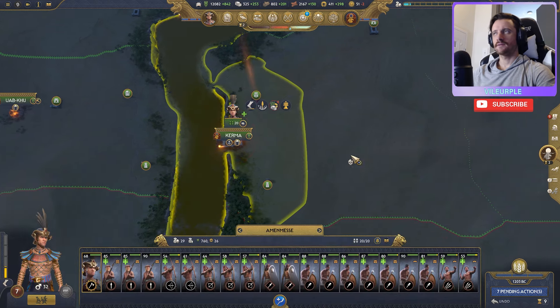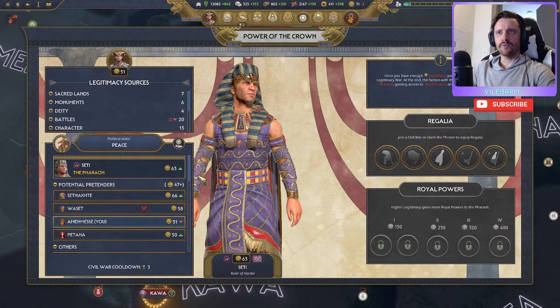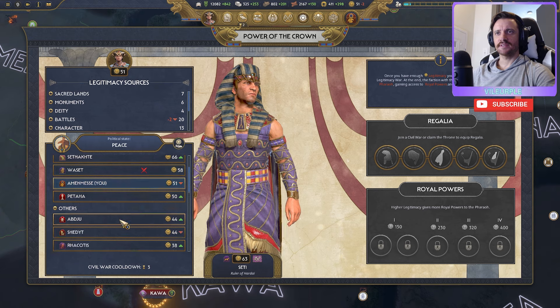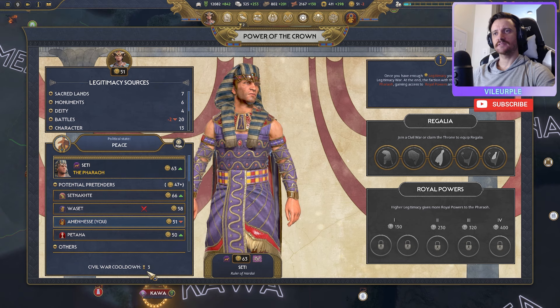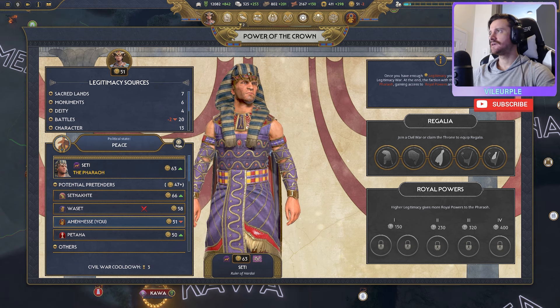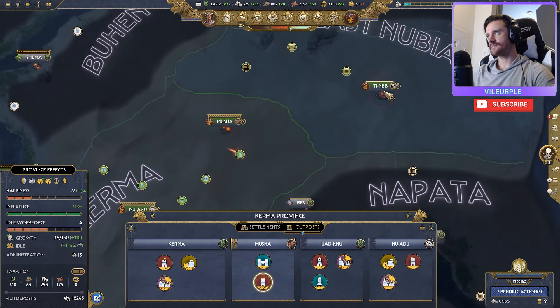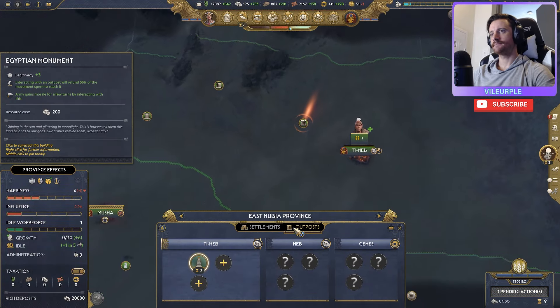Excellent, great — keep worshipping Set. Power of the crown — you can see we're already at 51 legitimacy. Even though it's lowering, we're in the running as a potential pretender. Civil war is probably going to pop off in about three turns. One thing: once this gets to two turns left, I can pop this to build an ancillary giving additional six legitimacy. And as I'm conquering lands I'll build legitimacy towers — all these add up.